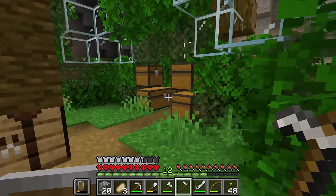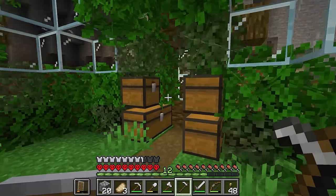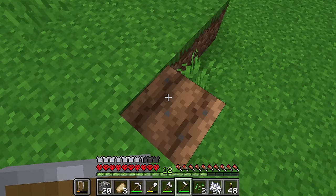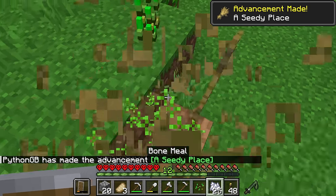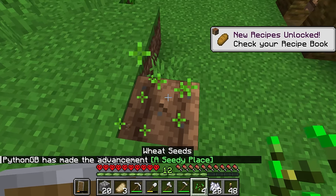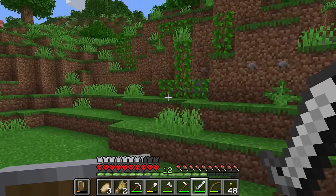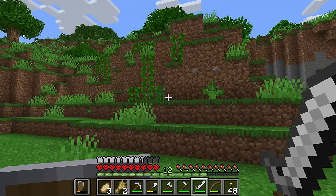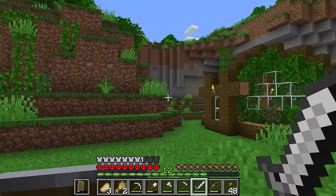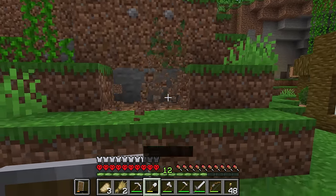The first thing we need to do is grab ourselves some wheat. We've got ourselves a few seeds in here and I believe I've got myself some bones right here. When you've got bone meal handy, you don't even need to worry about having water nearby. So yeah, that's literally all we need. Where are we going to have the cows? I'm thinking what we could potentially do is dig ourselves out a little bit of a cow pen in this little hill here. I quite like the idea of that, so let's go ahead and make ourselves a bit of a start here.